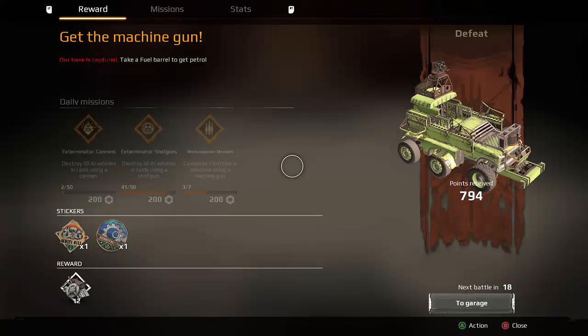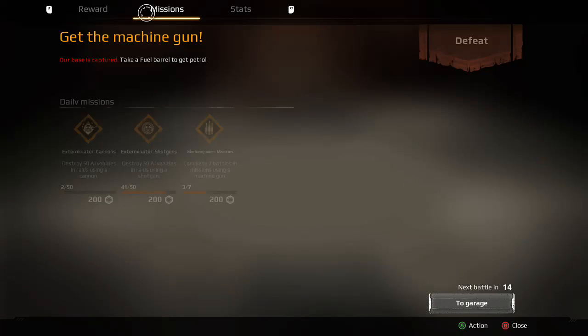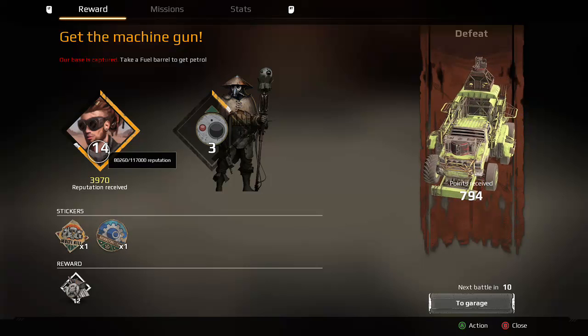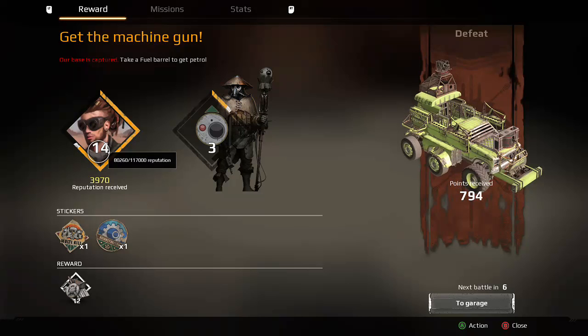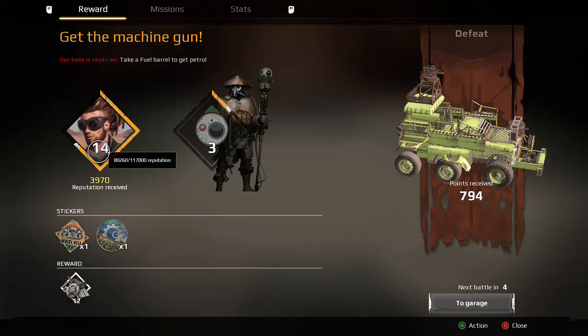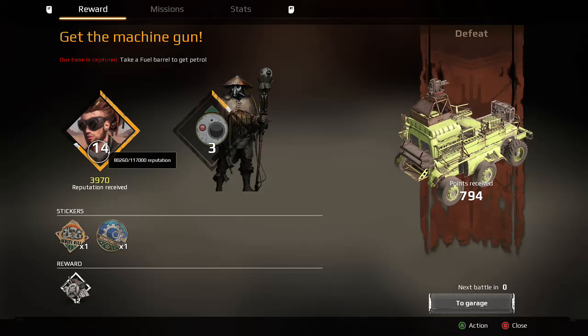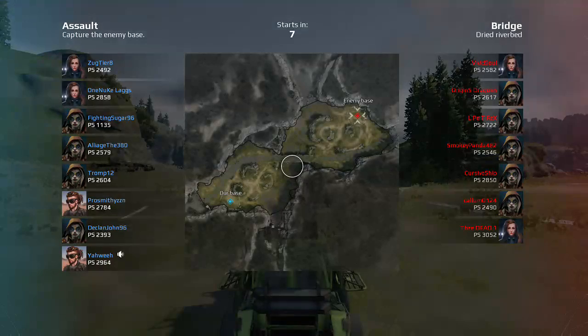Yo yo guys, what's going on? It's Yahweh today. Before we get started, I got to ask you guys a question — tell me why does it cost 117,000 reputation to level up from 14 to 15? Because I could have sworn just the other day it was only costing me like 21k to get from 14 to 15. If you guys can give me any hints in the comments, let me know.